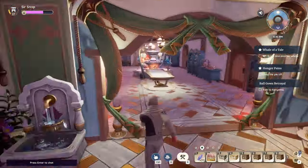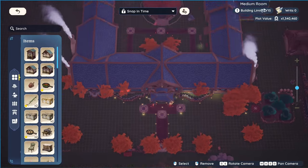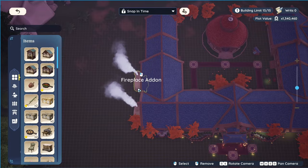You just got to make sure you have enough build limit rooms available. You're gonna need one, so you're gonna be placing a room temporarily — make sure you have that available to do this.